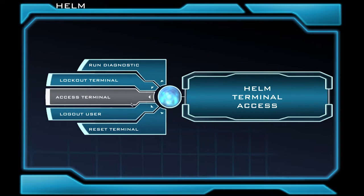You'll see that several new buttons have appeared, including Run Diagnostic, Lockout Terminal, Access Terminal, Logout User, and Reset Terminal. You'll never need to use any of these unless another officer tells you to, so don't worry about them. From this point on, you'll need to access the menu to access the screens. This is very important as you'll be using this quite often, so if this part is confusing to you, please ask a staff member.